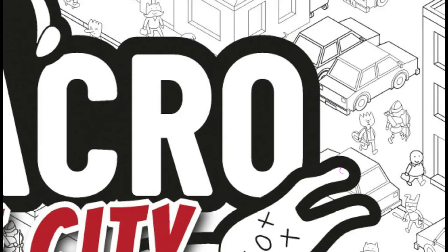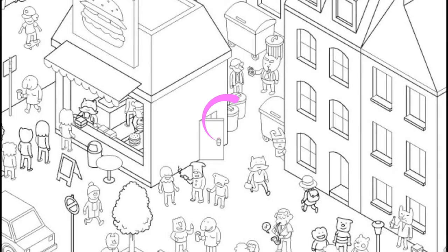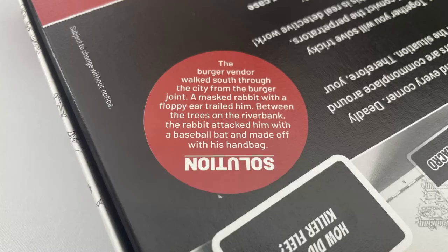Now if you trace this path back you can see the owner of the bat — a masked rabbit with a floppy ear that was following the burger vendor the whole time. The solution can be found on the back of the box if you want to confirm that.